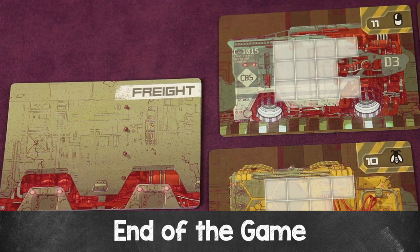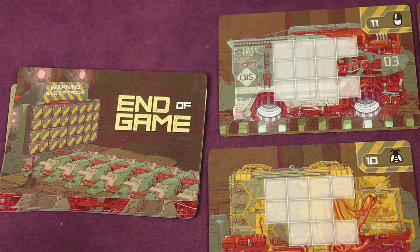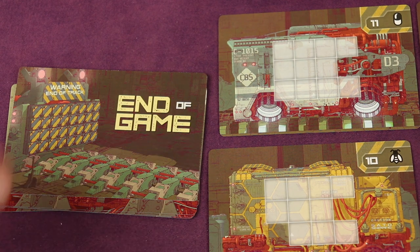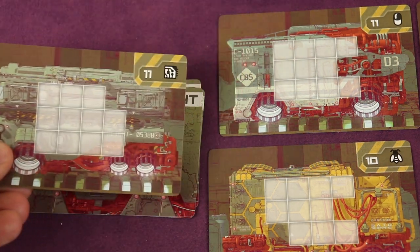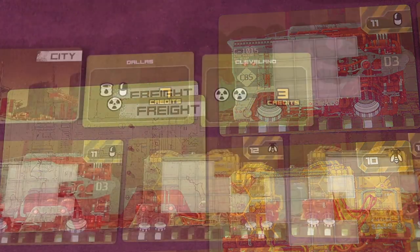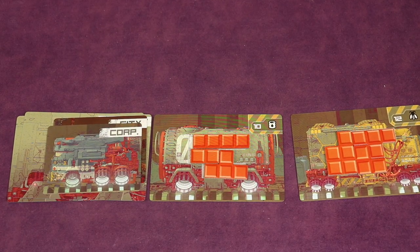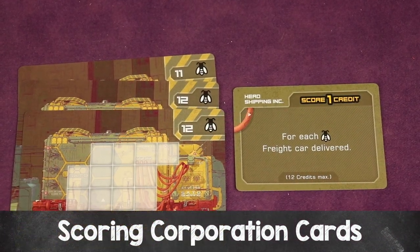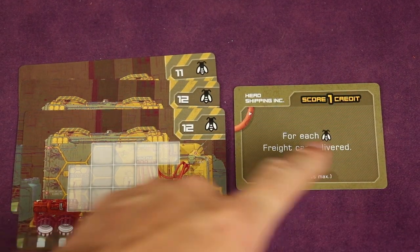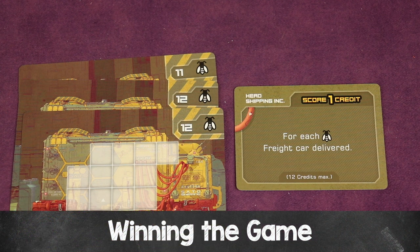Continue taking turns clockwise until the end-of-game card comes up when a freight card needs to be drawn — each player then takes one final turn, including the player who triggered it. If drawing from the face-up tableau and you reveal the end-of-game card, discard it and refill normally; if drawing from the deck and you get it, discard it and take the next card. In this final round, do not replace any claimed city demand cards. After everyone's final turn, there is one more final round of shipping any loaded freight cars. Then each player reveals their corporation card and scores it — for example, earning one credit per specific freight type delivered, up to a maximum. The player with the most credits wins. Tiebreaker: most freight cars shipped; if still tied, highest corporation bonus.